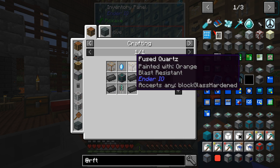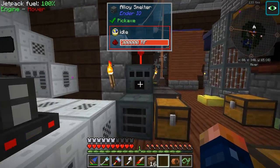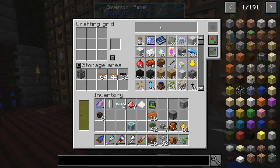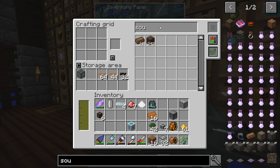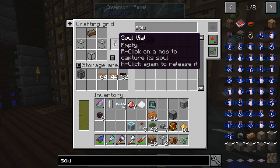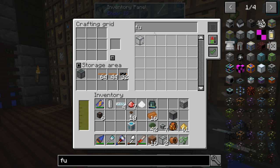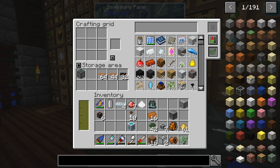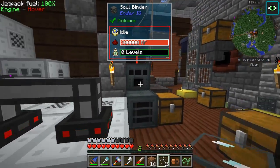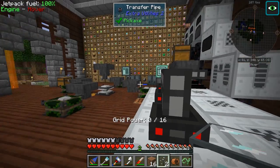The teleportation blocks — we're working on fused quartz right now. We need to make probably more of this than we have. We need soul vials — a bunch of them. That's not enough. More fused quartz needed. I'm gonna get a bunch of quartz made up and I'll be back — probably at the nether — so we can get some endermen. Yeah, I'll be right back.